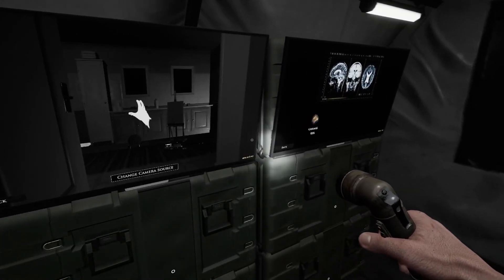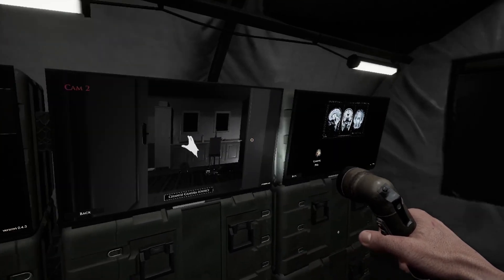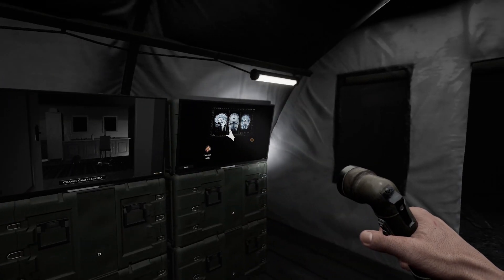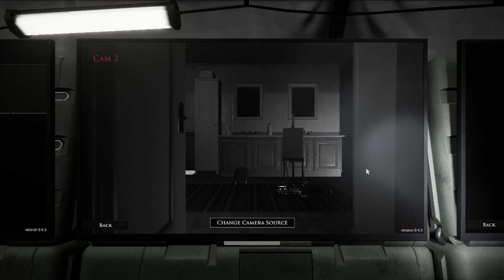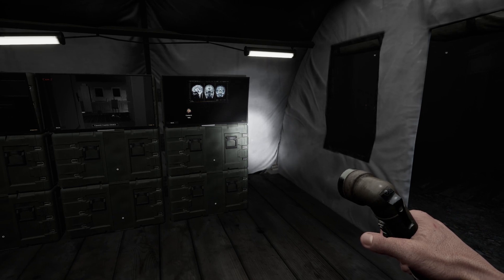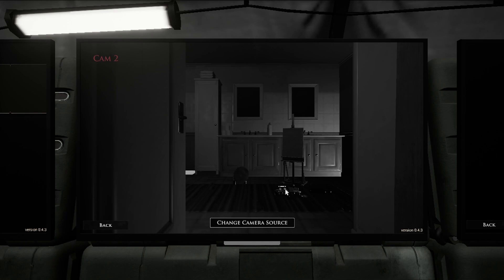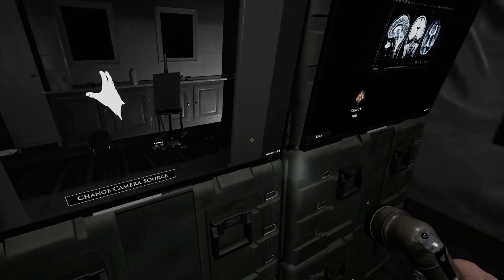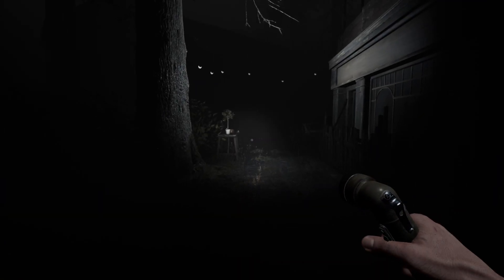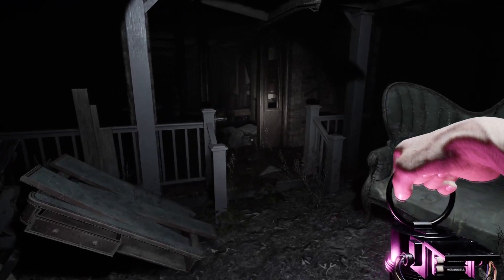We need our flashlight back. We'll take the UV and the spirit box. I'm doing that so I don't have my hand on the screen — that's why I'm looking at it at a weird angle. Pretty cool that after the rework we hit a ghost straight upstairs. I like that.